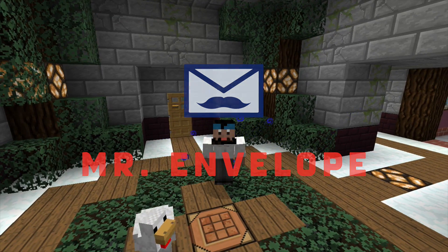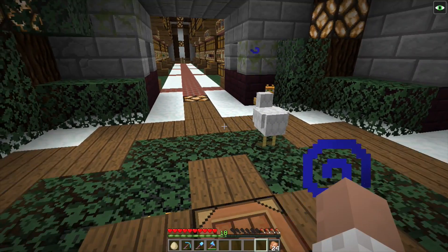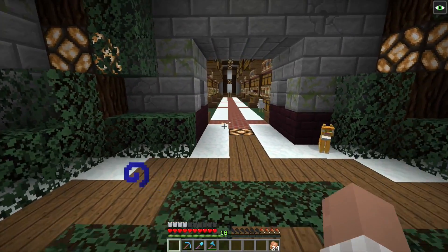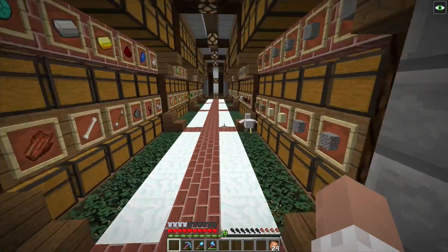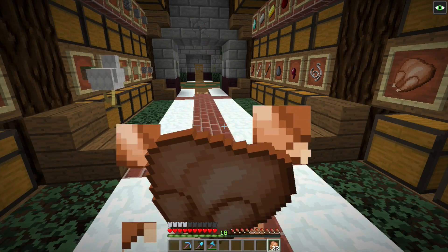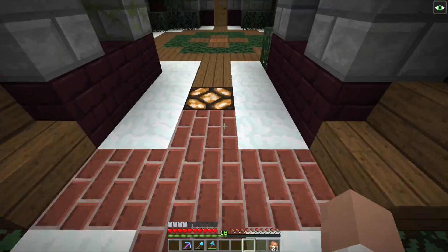Hello everybody and welcome back to some more Let's Play Minecraft, I am Mr. Envelope. We are back at the base with zero armor — well, not entirely true, I have a chest plate, a pretty good chest plate, and I also have a chicken in here. Last time we built that blaze farm and I died a couple times, like twice or three times. It was awful.